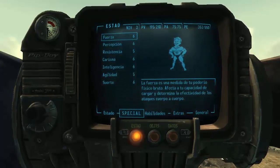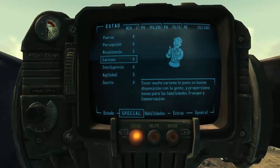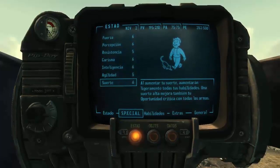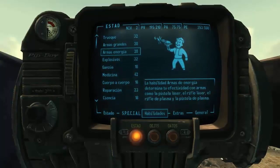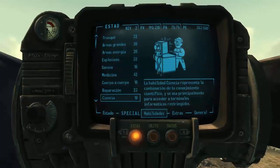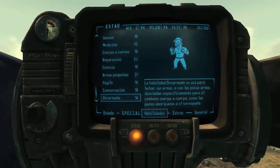Luego tenemos el SPECIAL: cómo tenemos distribuidos los puntos en las siete áreas — fuerza, percepción, resistencia, carisma, inteligencia, agilidad y suerte. Luego tenemos las habilidades, que eso se puede cambiar con el pad izquierdo. Los puntos que tenemos en cada una: por ejemplo, 42 en medicina, 23 en reparación, y solo 16 en desarmado.